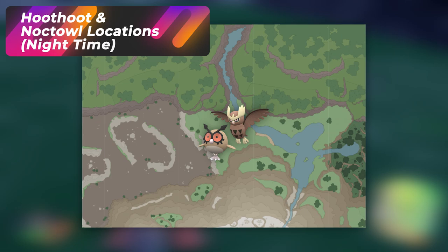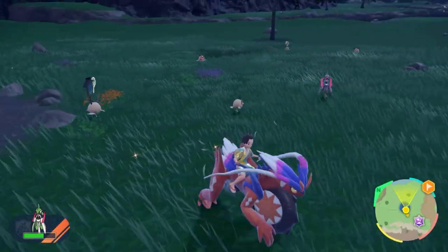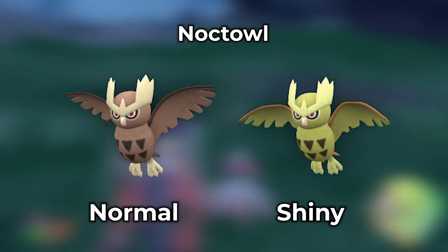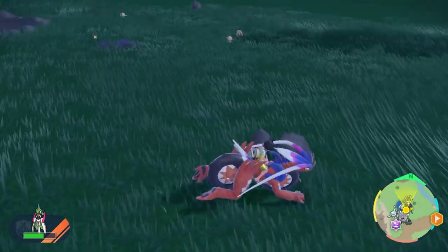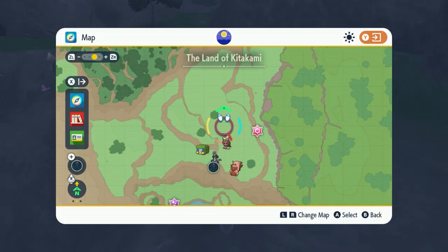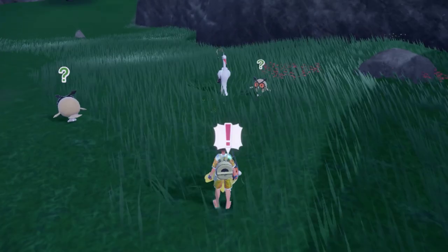Let's go over Hoot-Hoot and Noctowl. There are two locations I like going to for these, but they only happen at nighttime. The first is all the way up in the Gracious Stones area — all the way up north — and at nighttime you only get Hoot-Hoot and Noctowl. Nothing else spawns up here, so it's easy to picnic reset or walk around to despawn and respawn. If you get closer to the water in Pokemon Scarlet, you might get a Cramorant showing up.